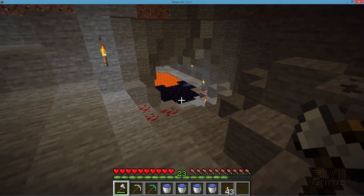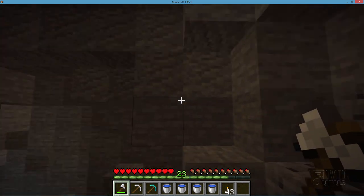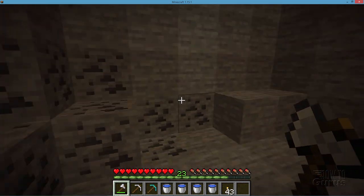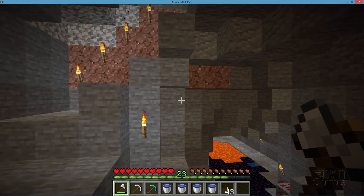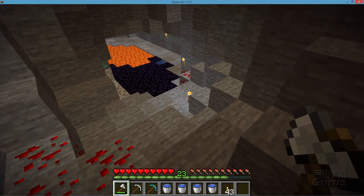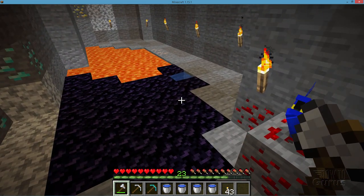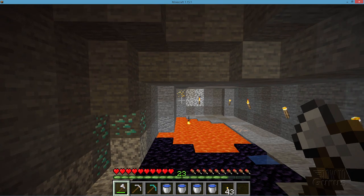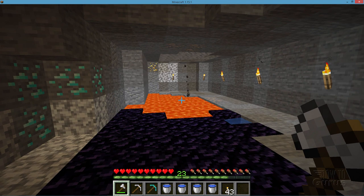Here we are and I found a real nice spot down here. A lot of minerals in here — there's some nice redstone dust going on right there, some coal in here, and there was some gold around here someplace that I spotted. In any case, a lot of stuff down here. Here's a nice spot — there's the gold right back there. Nice spot for the obsidian because we have this lava lake down here.